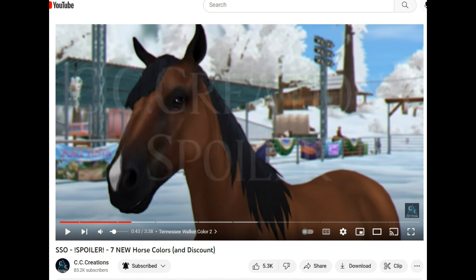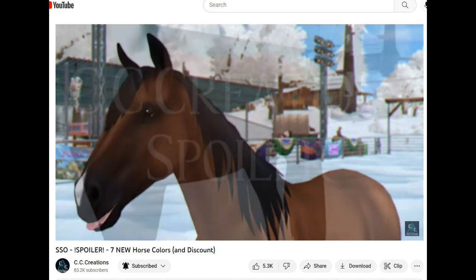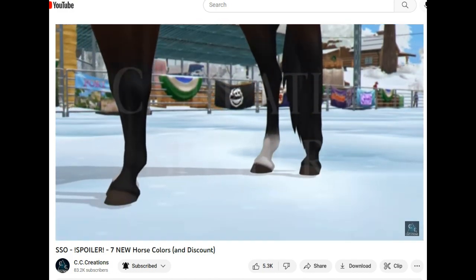Now, someone's going to get mad and comment and be like, 'why do you hate white markings?' Because we should be allowed to customize. I should be allowed to choose whether or not the horse has a white marking. In other horse games you're able to pick if the horses have white markings on their face or wherever. Why can't I do that in Star Stable? They're so expensive — give me options. That's a pretty horse too. I love that.